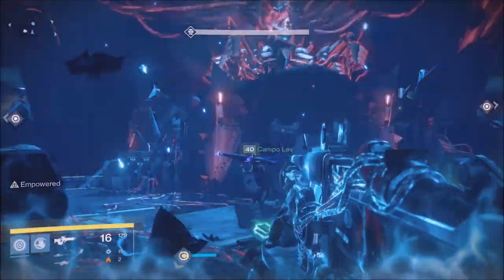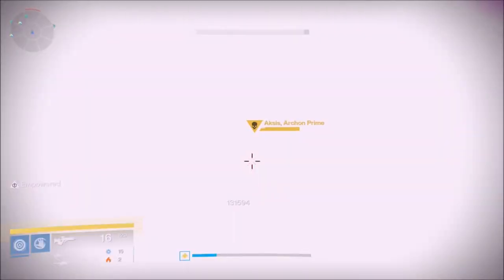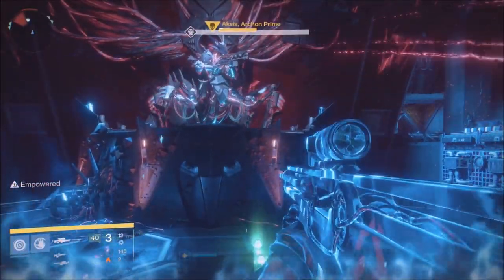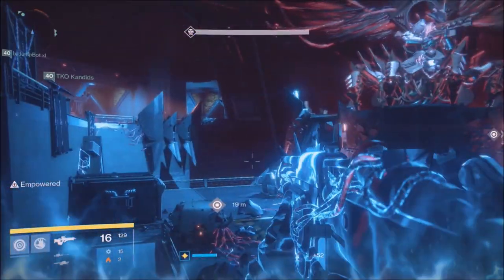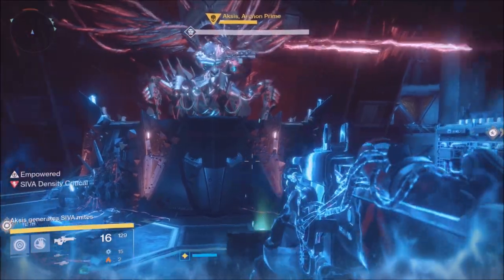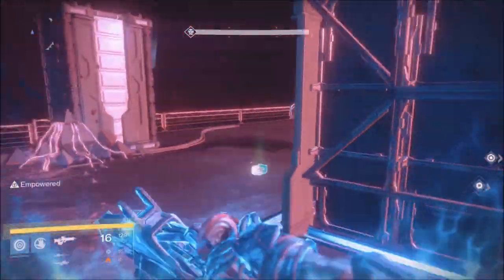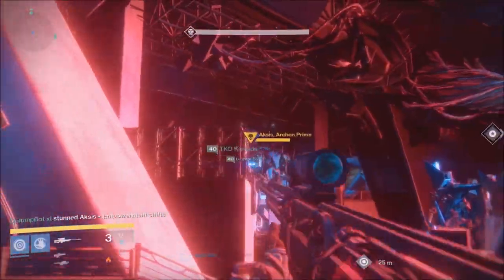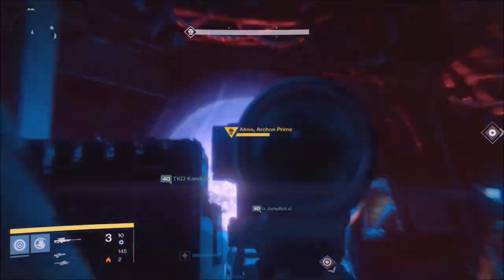What you want to do is position people two on the left, two in the middle, two on the right, and have one person on each side with a strong sword. Everyone else can have rocket launchers or Sleeper Simulant — whatever you want to use. I'd recommend rockets with the cluster bomb perk, as that helps a lot. You can also use Dark Drinker, which is a sword that works really well on the boss.